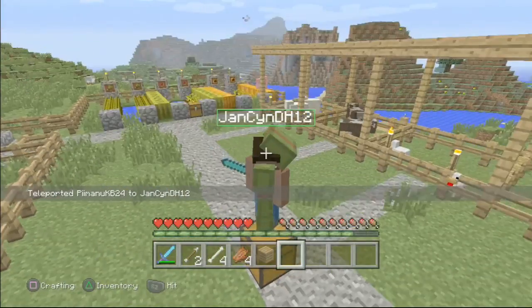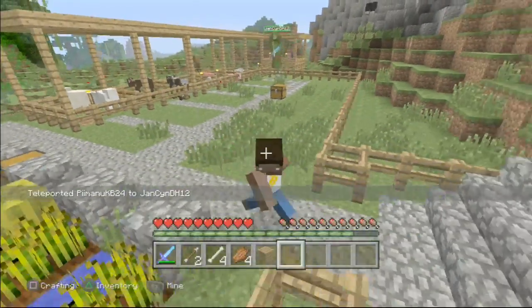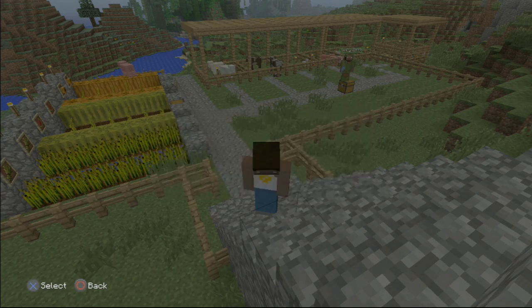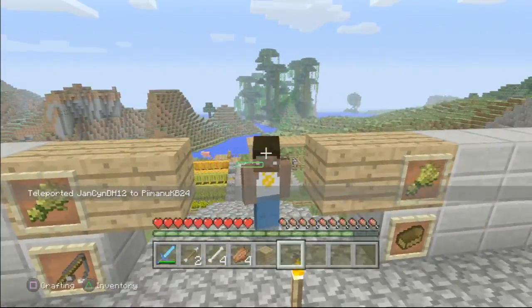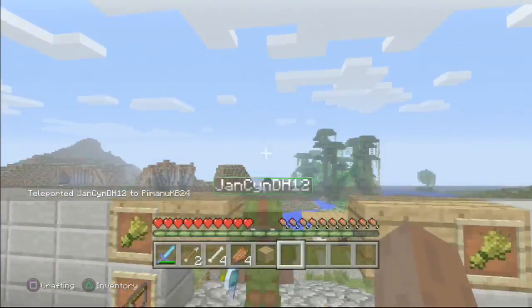Bam! And there you go — I'm at the player. That's how you teleport to a player. You do the exact same thing if you want them to teleport to you. Bam, hello! And you can give someone in your world the privilege of teleporting as well.